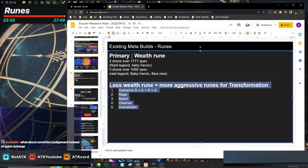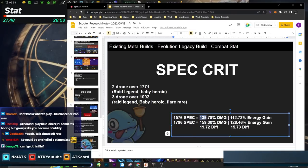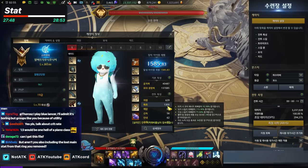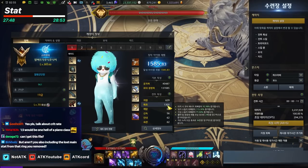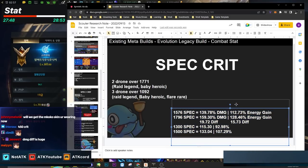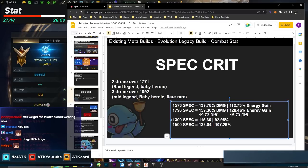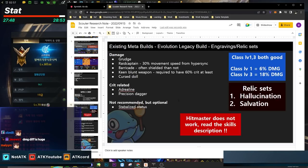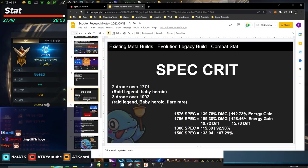Now let's go over the spec build and combat stats. The reason this class needs a lot of spec: I tested it myself — losing 200 spec causes about 19-20% damage loss, and also decreases core energy gain by about 15%. So spec is super important. At 1300 spec, you're at 92.98% core gain and 115% damage. The takeaway: don't prioritize engravings for this class. Always prioritize spec first. A high-quality four-three setup beats a low-quality five-three.